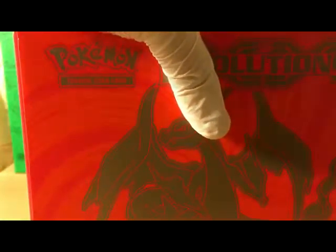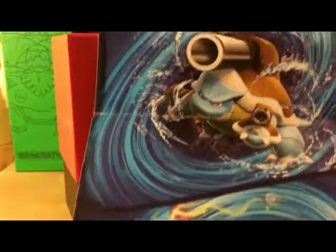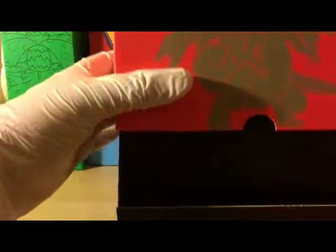Same as the previous Elite Trainer Box, it comes with a cover that opens up and becomes a really nice poster — featuring Raichu, Blastoise, Charizard, and Venusaur. It also comes with a pack of energy, eight packs, a code card, sleeves, dividers, and dice.